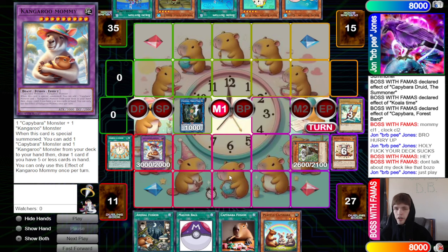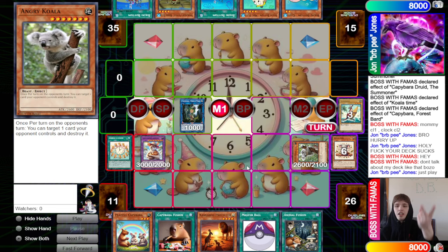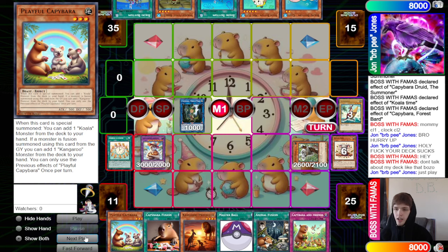Since we have five cards in hand or less, we get to draw one more and grab out Playful Capybara and Kangaroo Protector. Kangaroo Protector is one of the new cards — its first effect lets you discard it so your monsters can't be destroyed by card effects that turn, which is great in mirror matches where they're setting up Angry Koalas and Koala Fusion. Its second effect lets you banish it from the graveyard to add a Koala card from deck to hand.